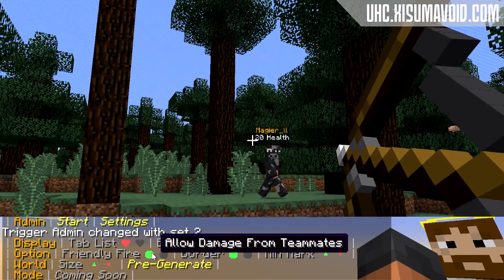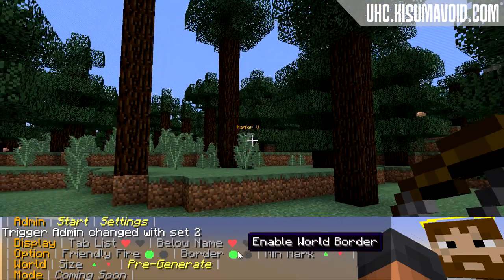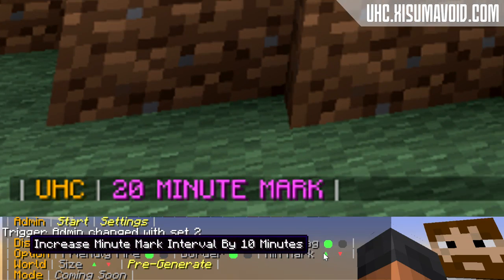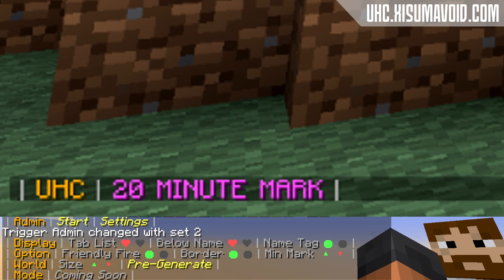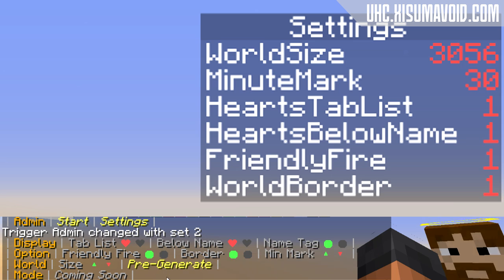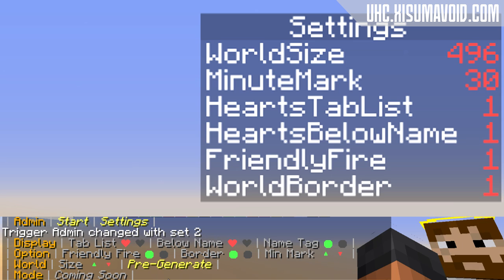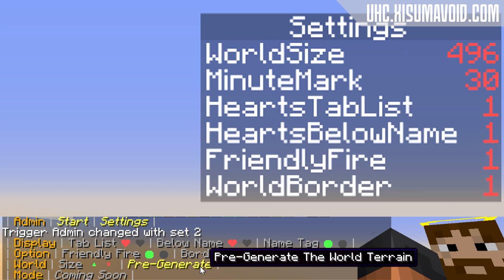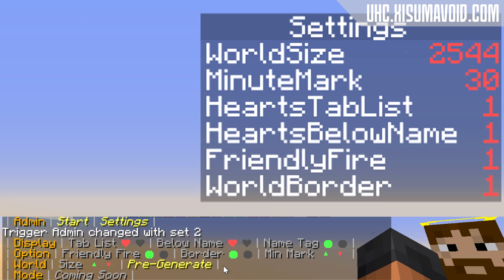In the options menu you can toggle friendly fire, include a world border, and customize a minute marker which can be used to mark episode breakers if you are recording for YouTube. In the world menu you can increase and decrease the world size in increments of 500, which will be linked to the world border size and also to the size to pre-generate the world. If you want to pre-generate the world, see the Planet Minecraft project page for estimated times on how long it takes to load each world size.